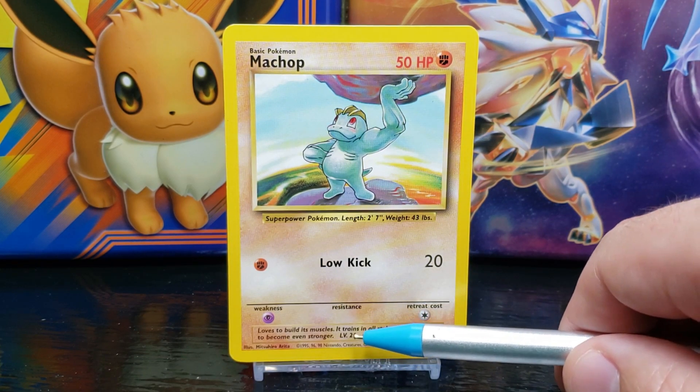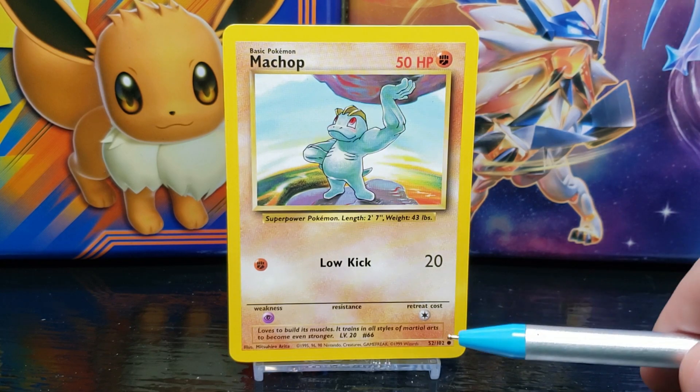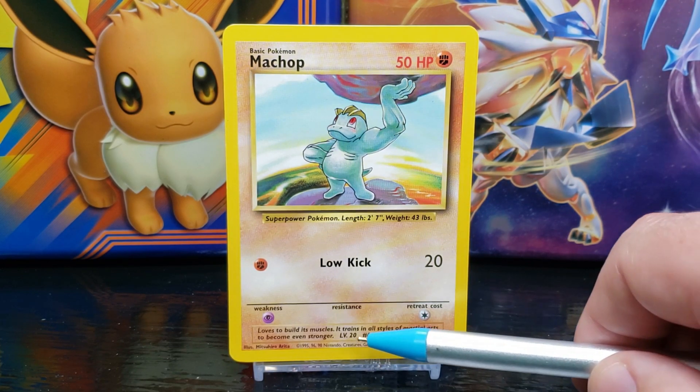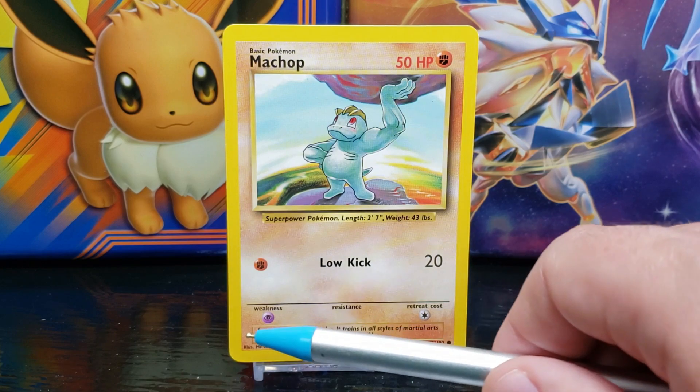After that you have the featured Pokémon's current level, which is level 20, and next to that you have the Pokémon's Pokédex number, which is number 66. Down in the right corner is the card set number, which is 52 out of 102. Next to that you have the card rarity symbol — the circle represents a common card. To the left of the set number you have the copyright information, owned by Nintendo, Creatures, and Game Freak, and the card is made by Wizards. To the left of the copyright you have the illustration artist.